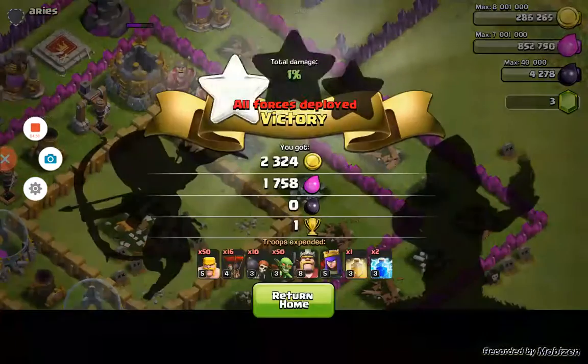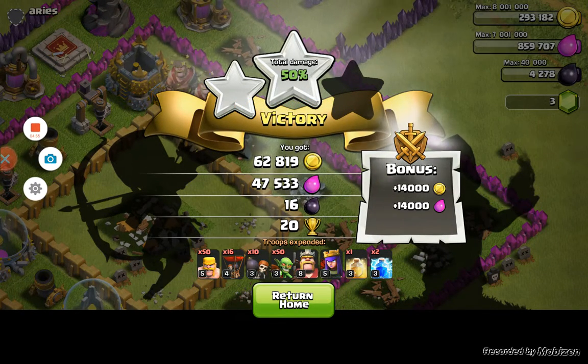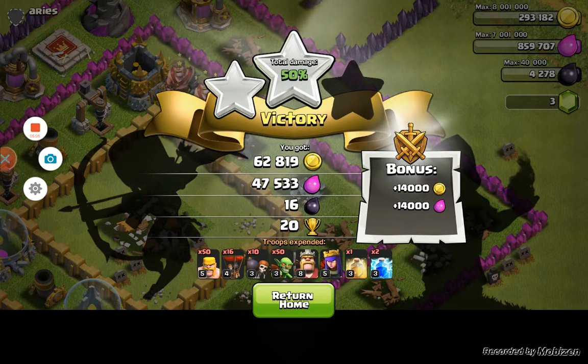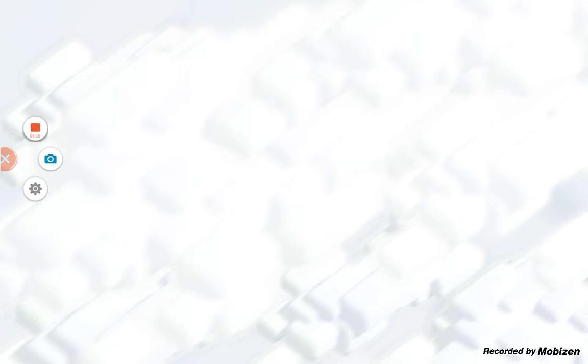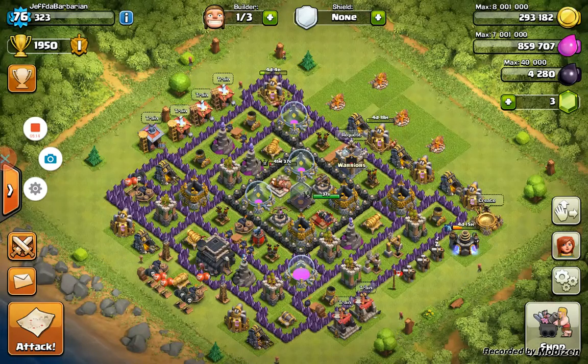I got a two star! There's not much gold left so I'm just gonna end it there. I got more loot and more trophies but less percentage. I got 62,000 gold, 47,000 elixir, and 16 dark elixir — and 20 trophies. It was close. We're gonna do more videos with Turtle Lover tomorrow, so if you like videos with combined friends, drop a like. Bye guys, peace out!